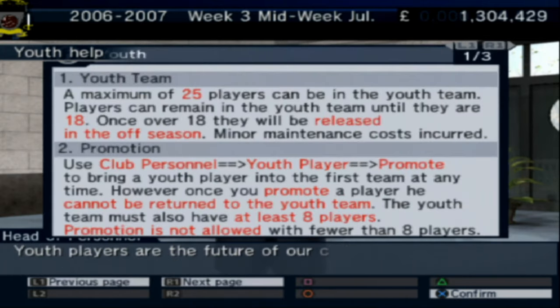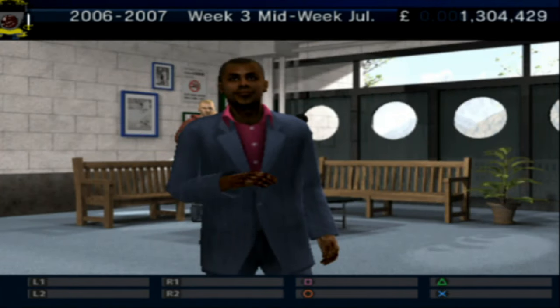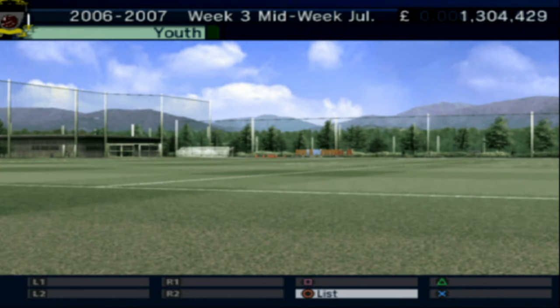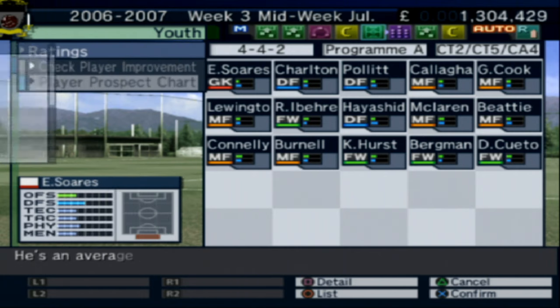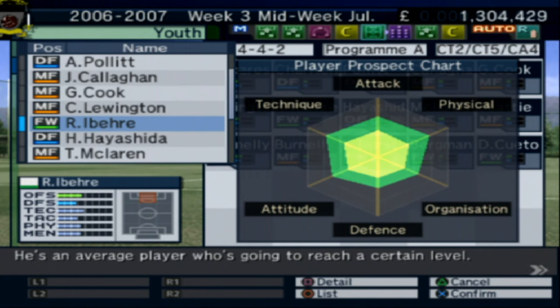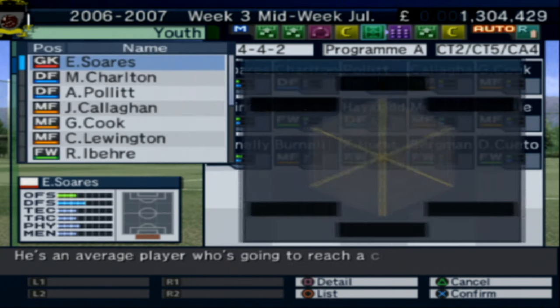Getting a youth help tutorial — youth players are the future of the club. Looking at the youth club personnel and the option to promote players. Victory suggested I needed to do something with these teams, so I'll delegate training settings to the manager. Looking at the player prospect chart — some decent players in there. There's a good player who's going to reach a high standard. Need to figure out how to promote him.